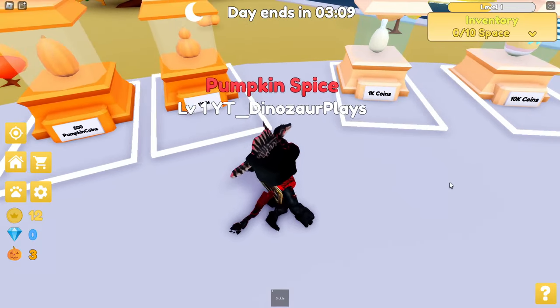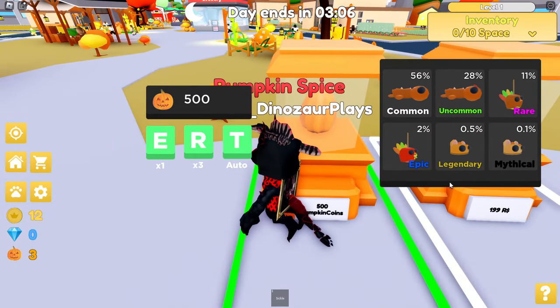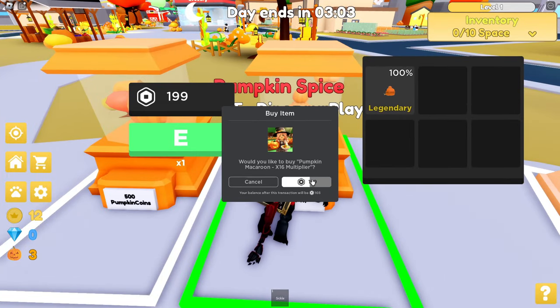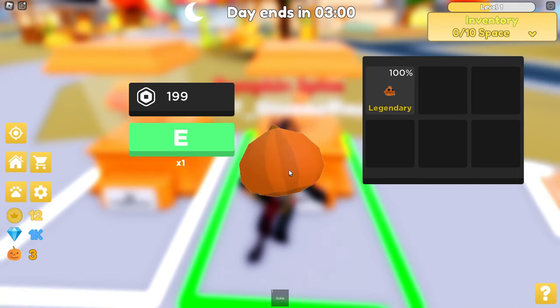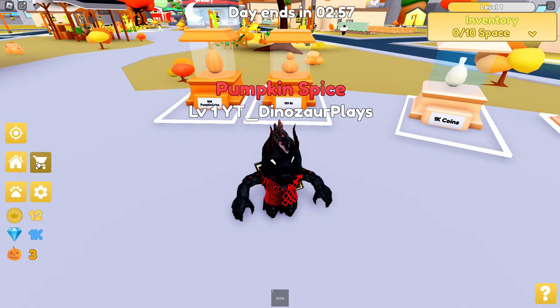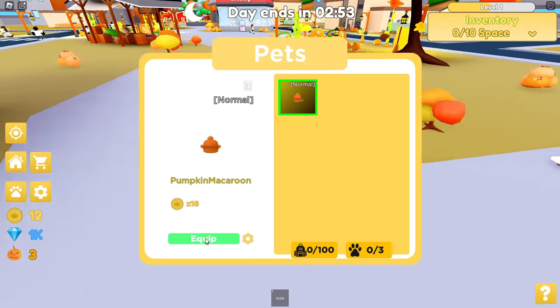Pumpkin coins or normal coins — we can get a legendary or any of those. I wonder what this does. I'm gonna buy one. I got the Robux to do so. 16 times multiplier? Legendary pumpkin... Macaroon. I don't know what I'm saying. Equip.